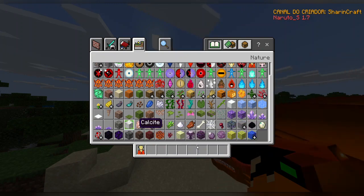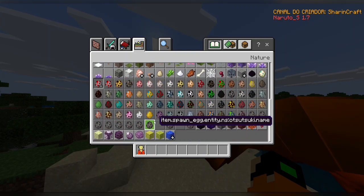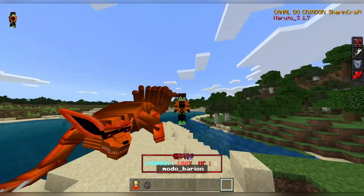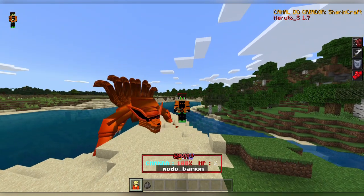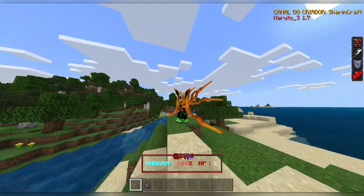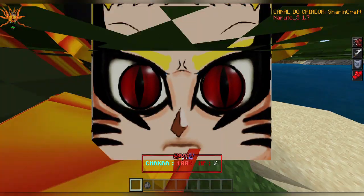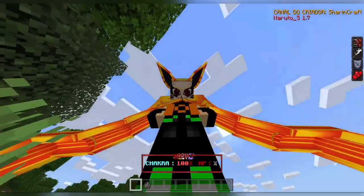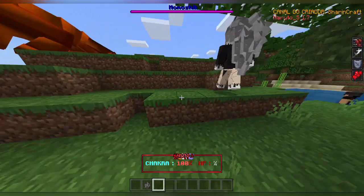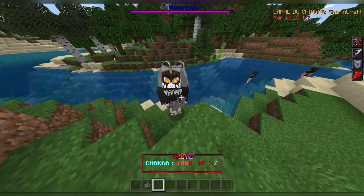I wonder if they'll add other tailed beasts. Looking through the mob list: Otsutsuki — I've never seen that before — and Hyuga Genkai. Let's see the Baryon mode first before we look at the new mobs. That's the Baryon mode — it looks pretty cool, but I like the Naruto Storm one better because the tails are more chunky. What is the Otsutsuki? Yes, they added Momoshiki — they added him in the last update but didn't show it.